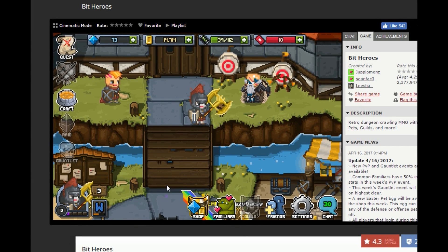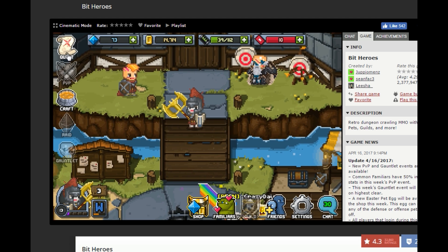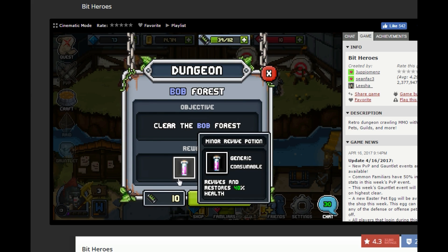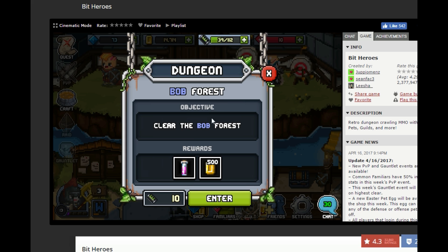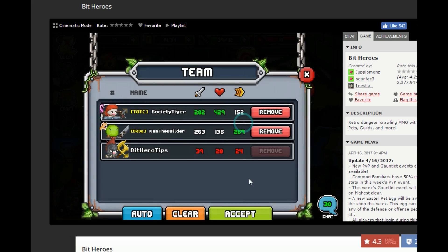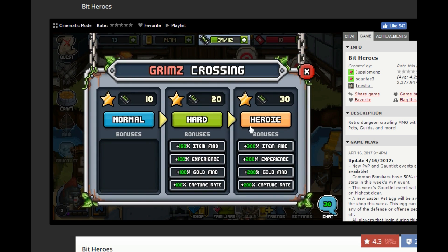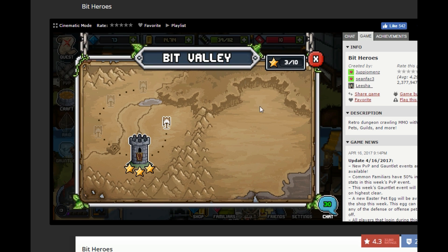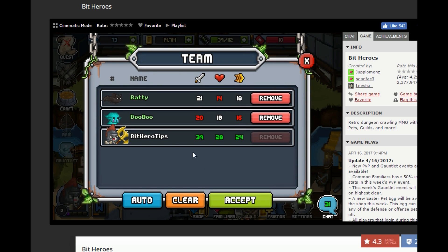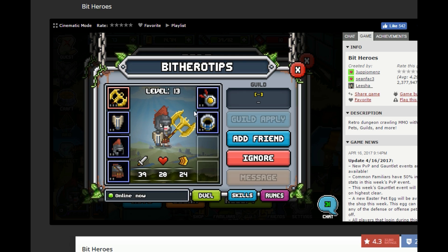Hello again, Bed Hero friends. This is McProseph with video 4 of my new account. I wanted to jump straight into quests, into the first flag. As you can see, I'm level 13 now, just by going through the castle on heroic mode a few times. I autoed probably 5 or 6 heroic modes and gained tons of levels and now have some pretty decent gear.